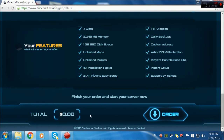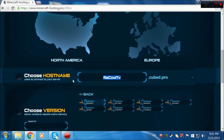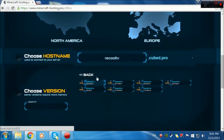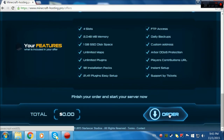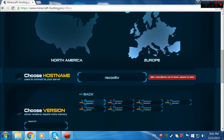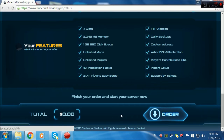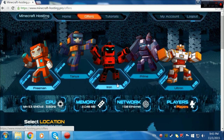Then the total is zero. You select your region — I chose Europe since I'm closer to Europe — and hit 'Order.' But it says 'out of stock' — I'll try again later. The website seems to be down right now.